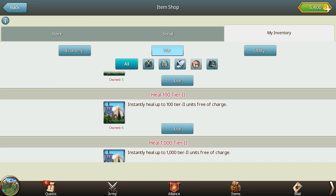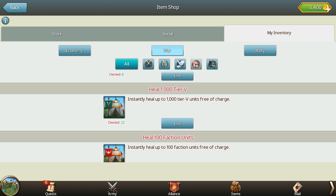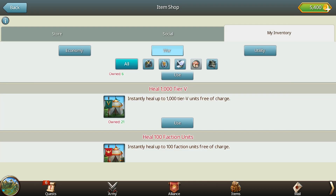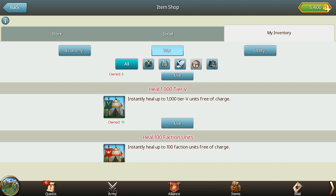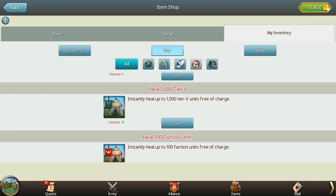Healing Tents are a new type of item that can instantly return units wounded in battle to fighting form. They come in various types that can heal a preset number of a specific troop tier, and can be quite the strategic edge when you need to replenish your numbers fast. To buy one, simply visit the shop and select the tent you need based on the quantity and troop tier. Alternatively, you can purchase them directly from the bundles that are on offer.